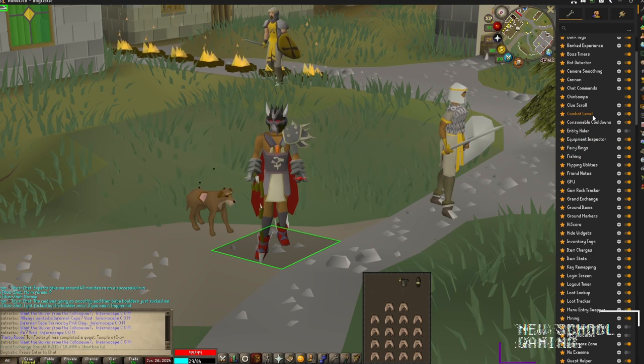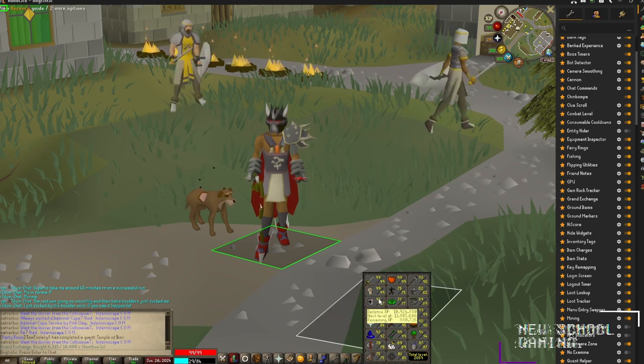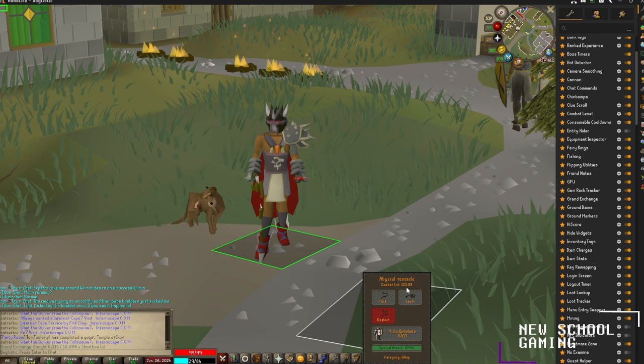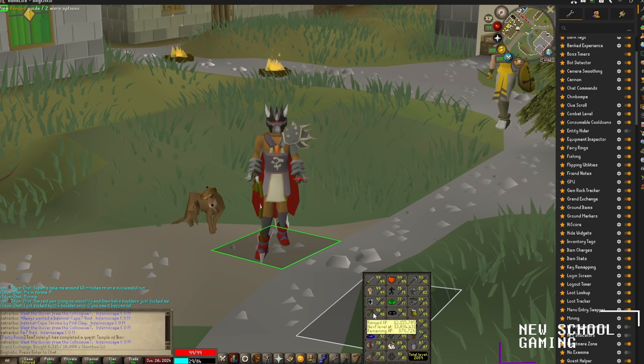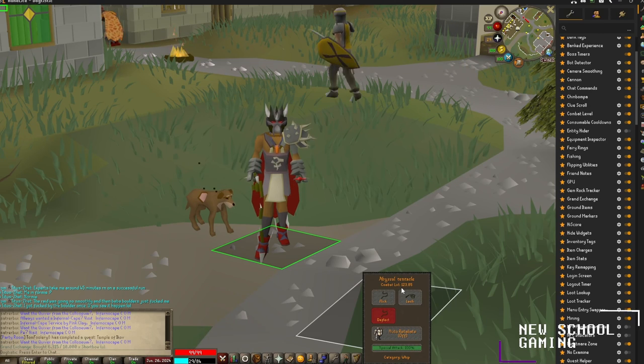For our next plugin, we're going to check out Combat Level. Combat Level is useful because it gives you a pretty accurate depiction of what skills you might need to level up for your next combat level. I'm sitting at Combat Level 123.85 — if I gain one defense or one hit point level I'll go to 124, or I can gain 41 magic levels or 35 ranged levels. Since I'm already sitting at 98 ranged, I'm better off going for that defense level if my goal is to hit 124 combat.